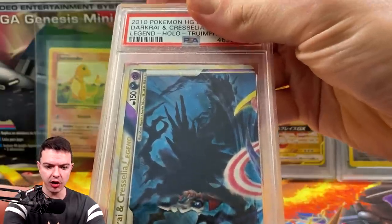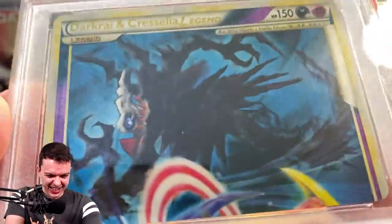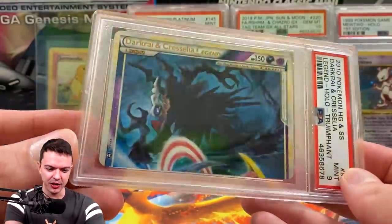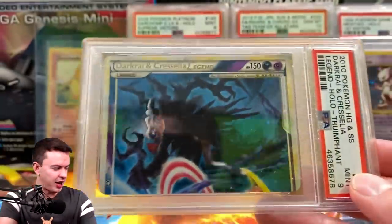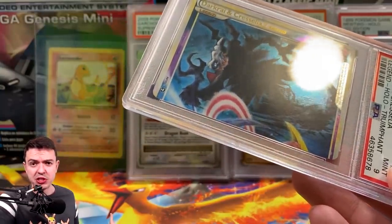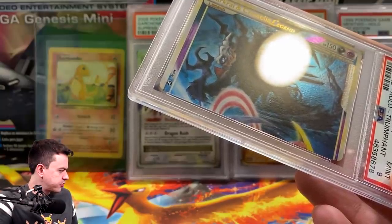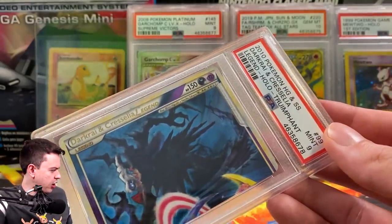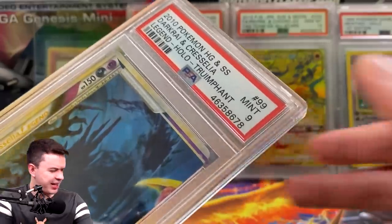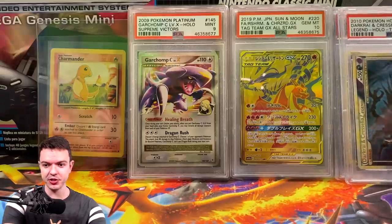Next we have Darkrai & Cresselia Legends — I pulled this myself. I was hoping for a 10 but it's a 9. These are always really tough to grade because the entire card is holographic — you can pull it straight from a pack and it'll already be an 8 or 9. It took me forever to get the Lugia Legends as a PSA 10, which is the one I wanted most. For the Darkrai side there are currently 127 nines and 74 tens — looks like people have been grading these.